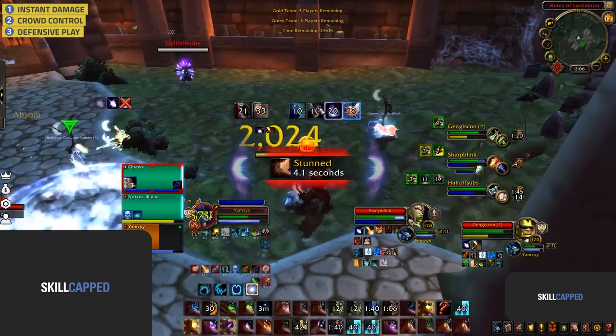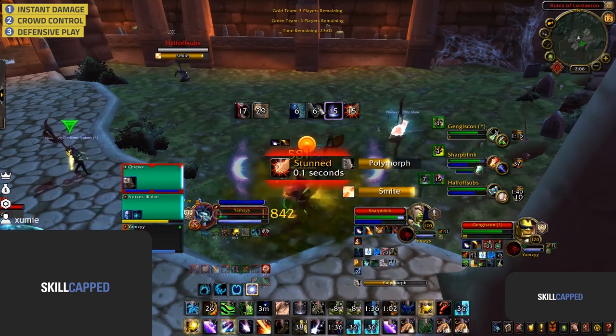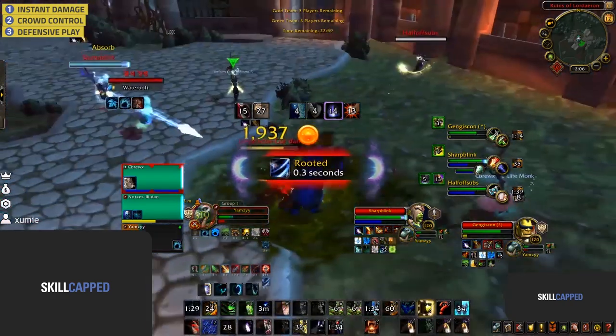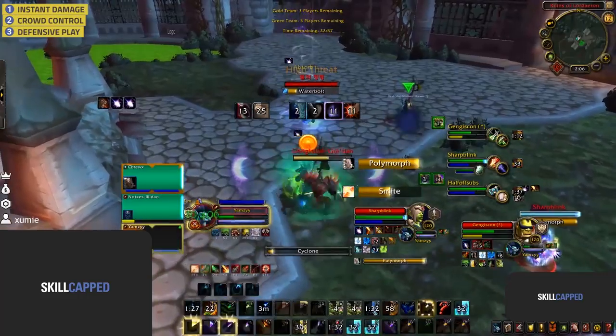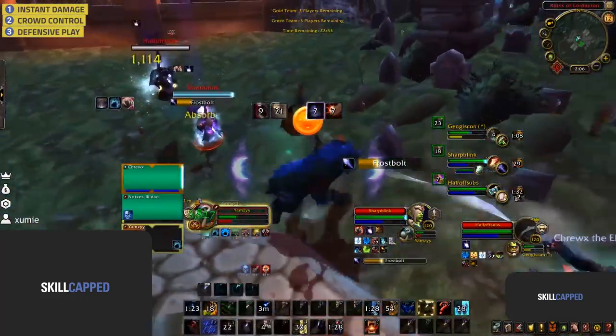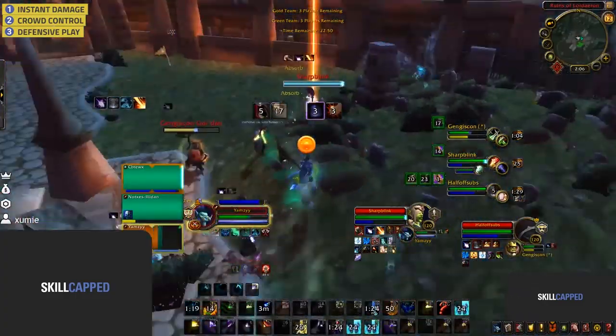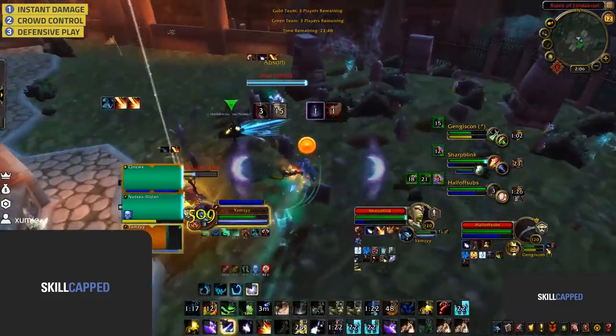However, Sam once again makes the mistake of not playing defensive, instead looking for more crowd control. With the go over it was a pointless decision and almost cost them the game, barely managing to survive the enemy setup. The strengths of Windwalker Boomkin are instant damage inside of stuns with instant crowd control on the healer.